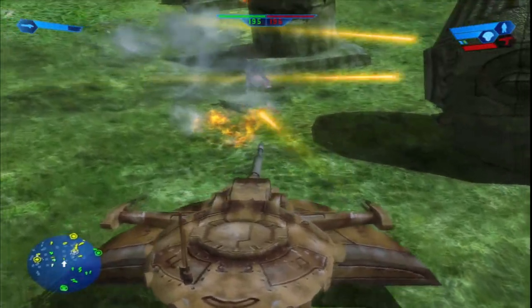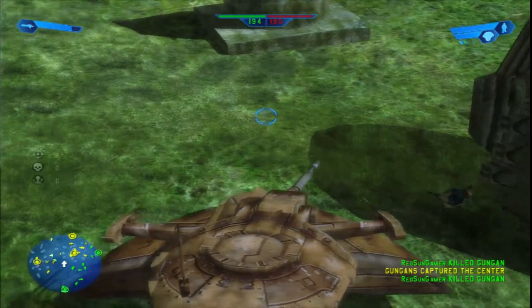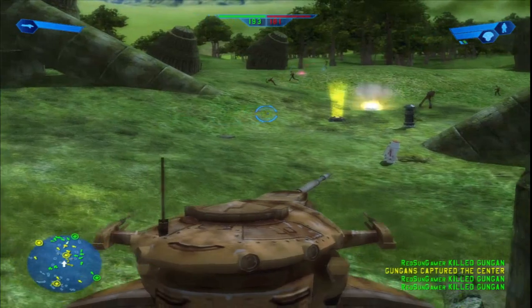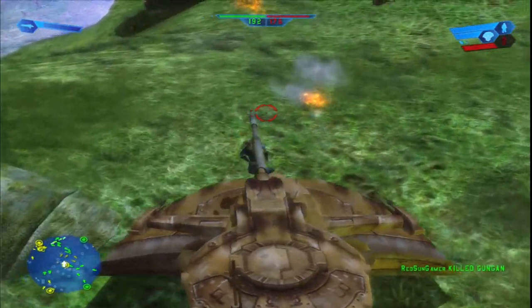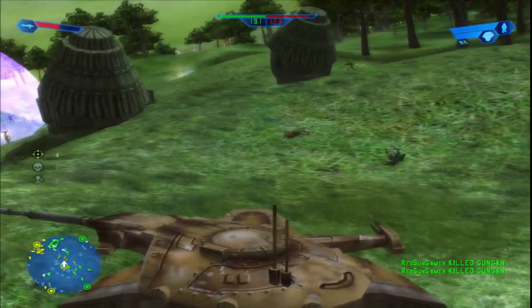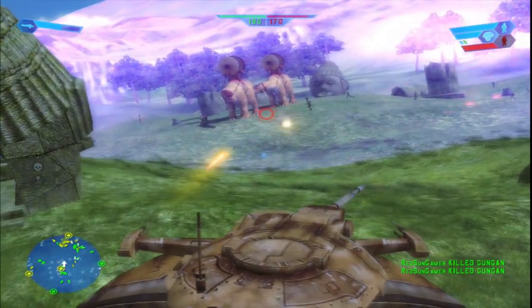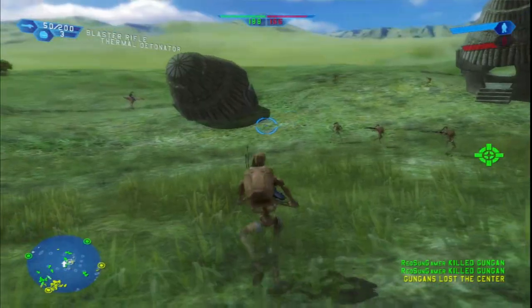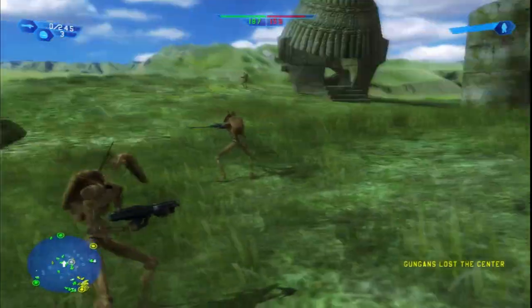Taking out the Jar Jars — nice! You're not getting away from me! I actually like how the blasters for the AATs are yellow, that's pretty sick. I don't have missiles? We don't even have missiles. Dang.